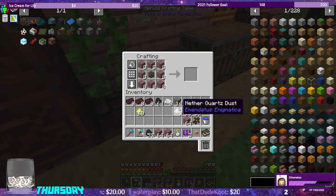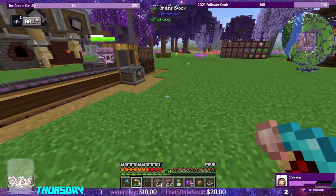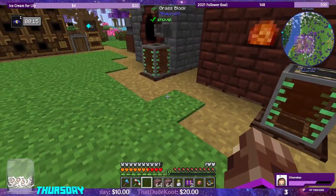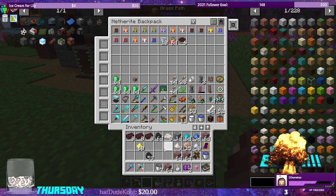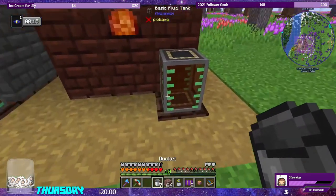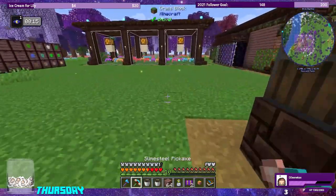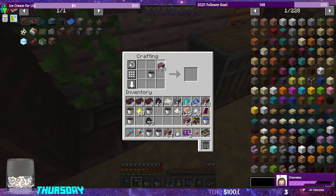There's probably a conflict — I remember Ridd let me know in regular Enigmatica 6 that there's a conflict with using the tank in the recipe. So what we can do is we can use buckets instead. Let's make some treated wood while we're waiting for the smoldering lapis. Seven buckets, and let's go ahead and make some treated wood.